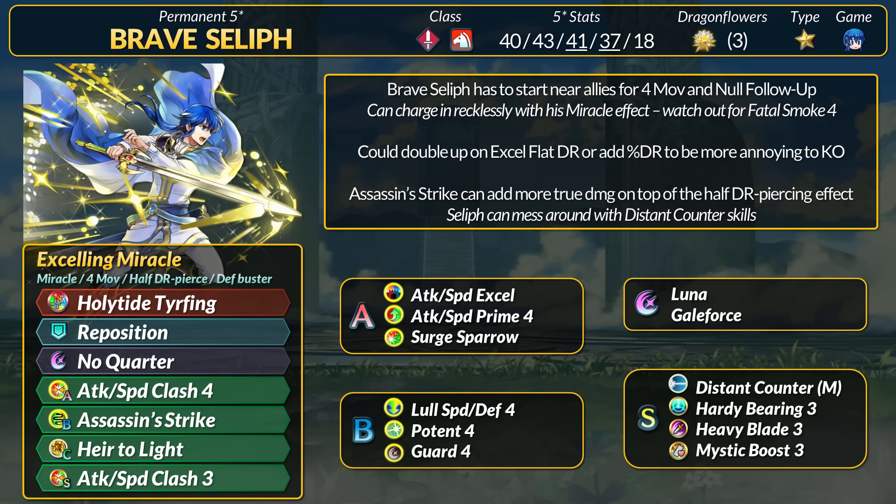For other skills, Seliph has Attack and Speed Clash since his weapon uses the Clash condition. Clash 4 is still good since it neutralizes Attack and Speed debuffs. Seliph wants to outspeed with no follow-up because if he only gets hit once, he literally cannot get one-shot unless the foe counters Miracle. If you'd rather stack flat DR, Excel will pair with the new refine. If Seliph moves 4 spaces, that's 24 flat damage reduction with 2 Excel effects.